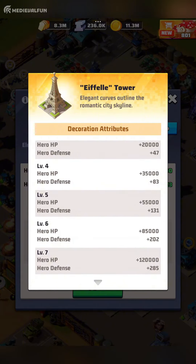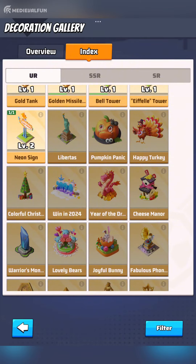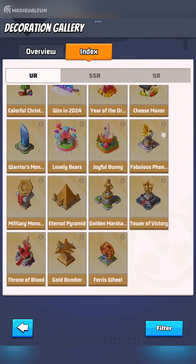But that's not the only reason why the Eiffel Tower is on this list — who wouldn't want one of the world's most recognizable landmarks inside their base? Number 7: Lovely Bears. Lovely Bears is a must-have decoration for players looking for more HP and skill damage for their best heroes. The 215,000 HP boost at level 7 significantly enhances your hero's ability to survive extended battles. The 2.50% skill damage increase, although it may not seem much, can make a huge difference in challenging battles, especially against high damage-dealing opponents such as missile vehicle heroes against tanks, aircraft heroes against missile vehicle heroes, or during tough boss fights.